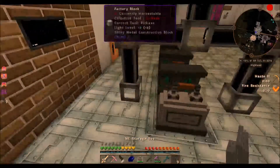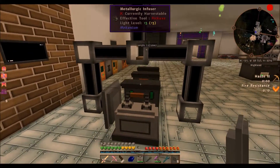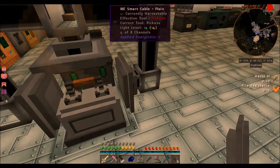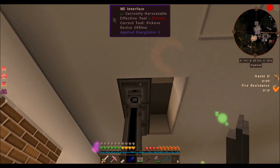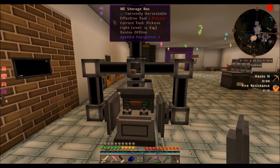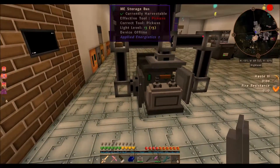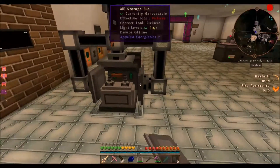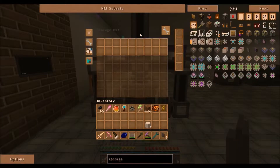Now what we need to do: place a storage bus here, here, and here. This will be the side that items get dumped into the interface. The storage buses will place them in the respective slots of the machine. This will be the output storage bus used to feed the export bus into the main ME network. This one will output into the purple slot for dusts, this into the red slot for the main item, and the blue is the output.